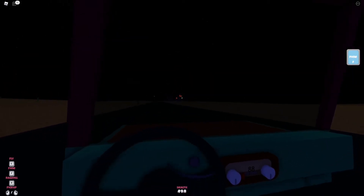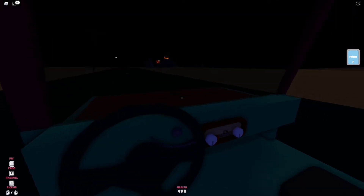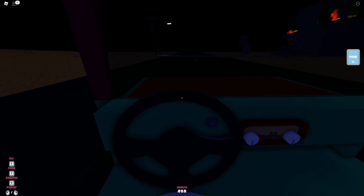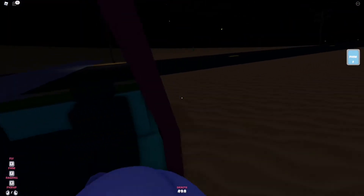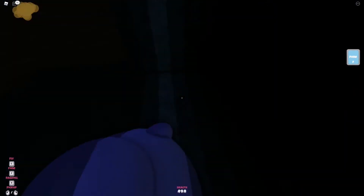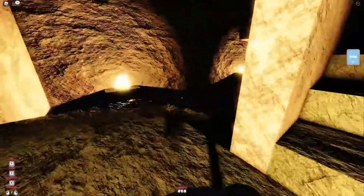Right there guys, we have some volcano-looking things! Once you find those, you know you are on the right road. There is also a turret that you've got to avoid, but then you just come through here and start making your way through.